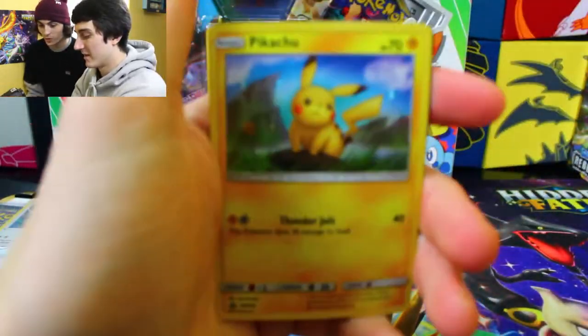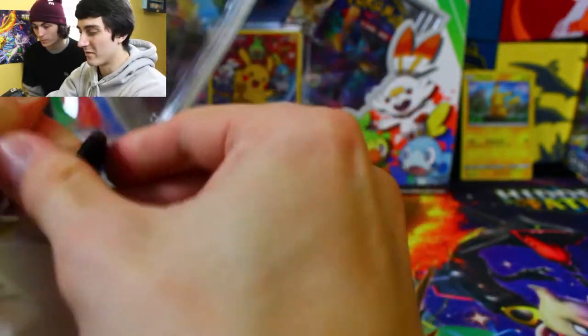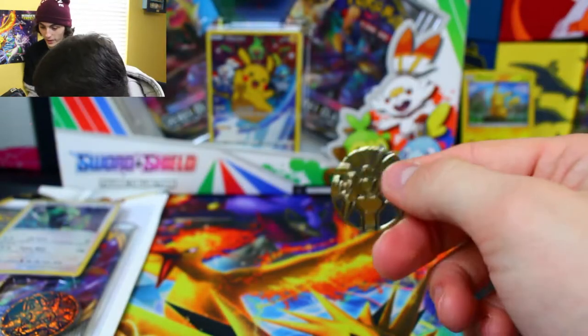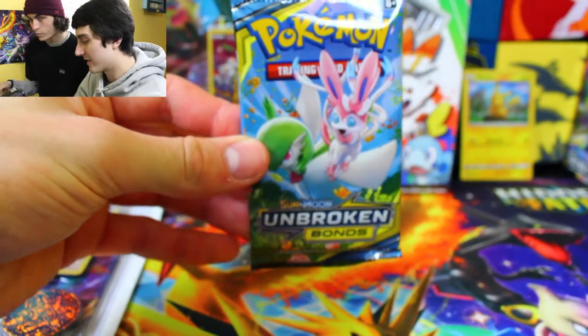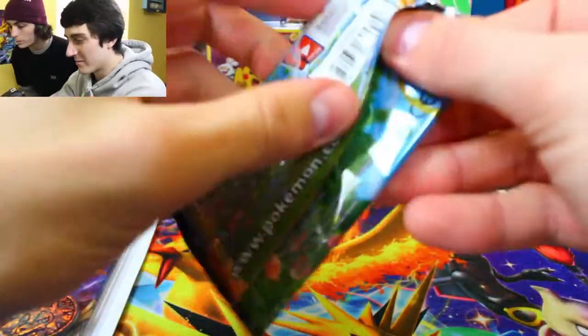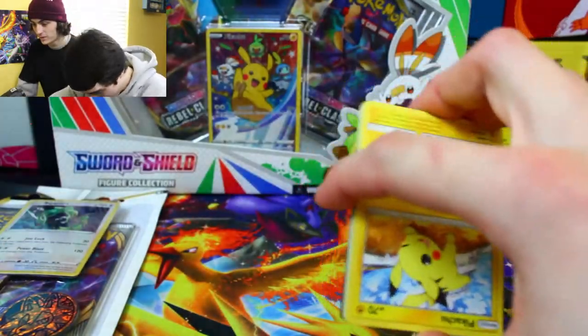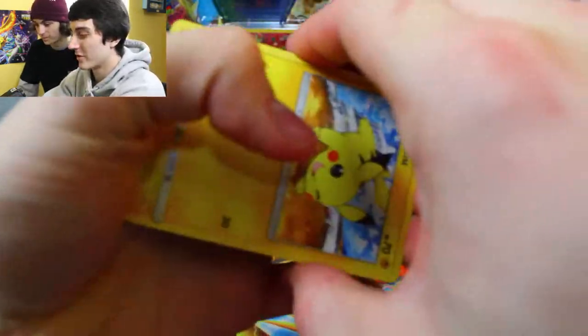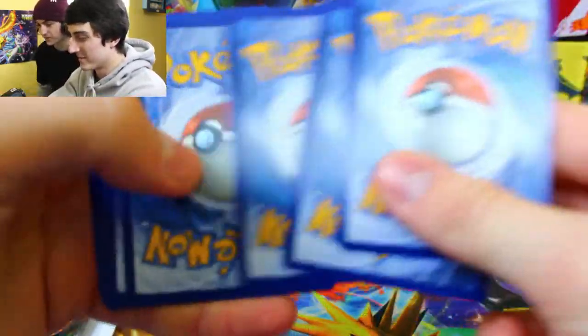We kind of just bought it at random — we were at Walmart and it was the only one they had. There's the Pikachu. Anytime we see packs like that, we always get them, especially Unbroken Bonds, because you don't really see Unbroken Bonds too much anymore — it's been harder to find. Alolan Executor coin, that's pretty nice. And then we got a Gardevoir Sylveon pack. If you know anything about us, you know we love Unbroken Bonds — one of our favorite sets. We're still trying to complete it actually; we're almost there. There's still a few more cards we need, but we're making progress slowly but surely.